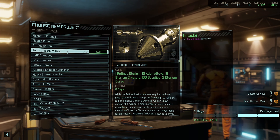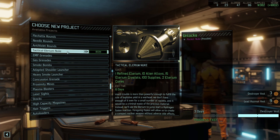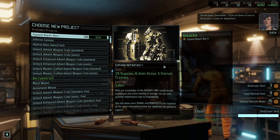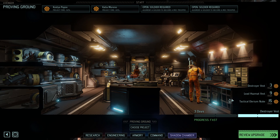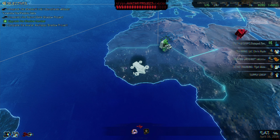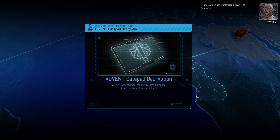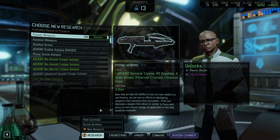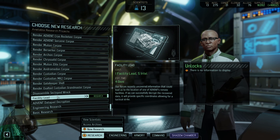Tactical Illyrium - 100 supplies, yeah we can spare that. 15 crystals. 2 cores, plenty. That might even take priority over the other stuff. I have made a number of interesting discoveries, Commander. So we've got one more facility lead here - let's get that out the door.